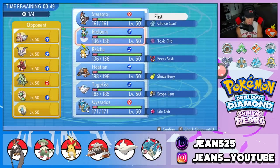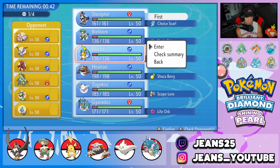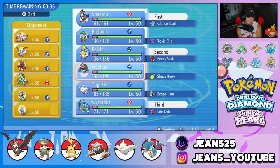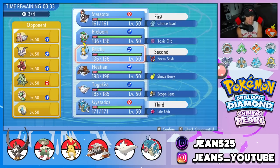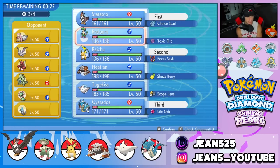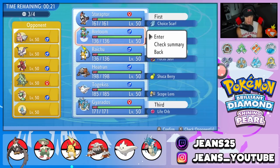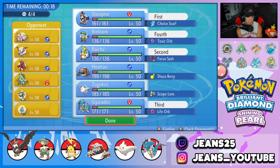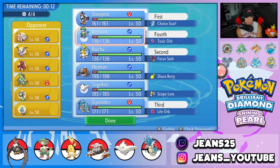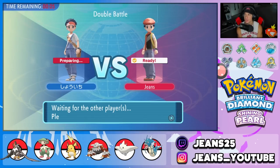I'm leaning toward leading Staraptor and Raichu — get some speed control with Nuzzle and Fake Out — then bring Gyarados in the back. For the fourth slot I'm torn between Breloom and Heatran. Breloom has super-effective shots onto Tyranitar and Slowbro, plus Spore, but Scizor could be a pain. I decide to go Heatran instead to cover Scizor, and save Breloom for Battle 2.